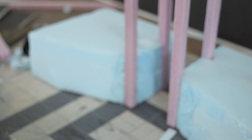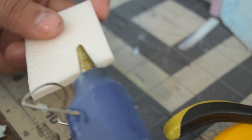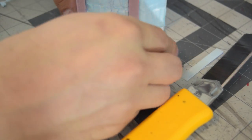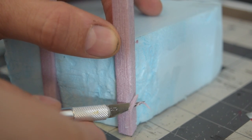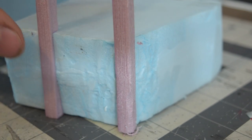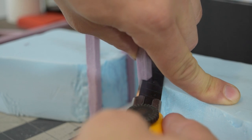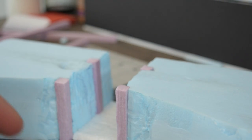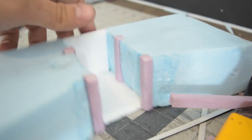I took the piece I cut for the bottom and gave that a texture as well — you can see how fast and easy this is. I also rounded the corners a bit on the wood to give it more of a hand-hewn look. Then I glued in the bottom, flush cut all the supports, added a stone texture to a piece for the back, glued that in, and it's starting to look like a mine shaft now.